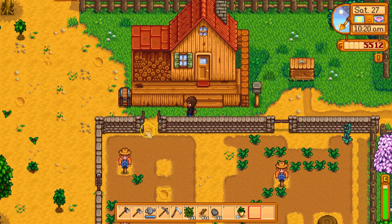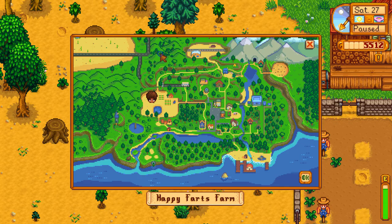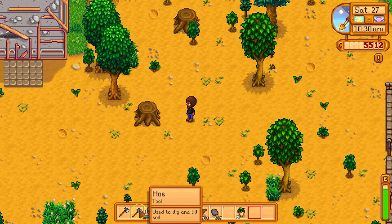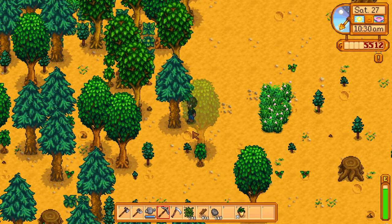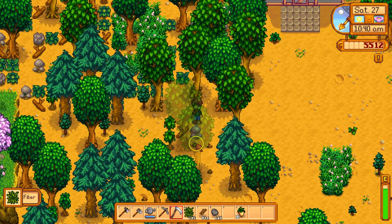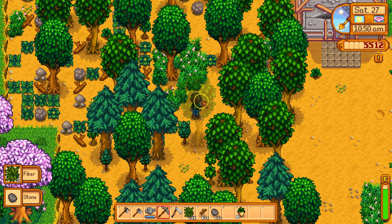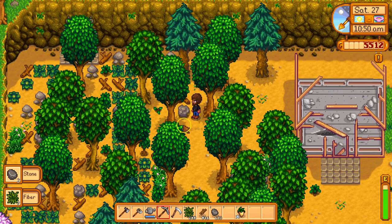Next thing we're going to do is smelt some flora furs so we can build things out of metal. Now the first thing we need to do is get to level one mining — currently I am not level one, I need to be there, and that's going to require me to break a lot of rocks and possibly sell some of what I get. So just find some rocks — any rocks at all, get in my way! There's a rock, excellent — pickity pickity pack, there we go. We have to do that a bajillion times.